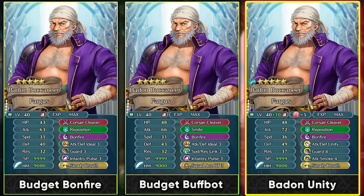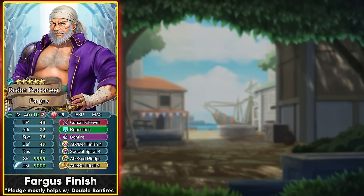If running Steady Breath in the sacred seal, the Pledge skill in slot C is easily one of the best options because it has great synergy with the Full Tempo effect. Running Attack Defense Finish 4 and Special Spiral 4 lets you get plus 10 true damage and healing from the Finish skill, which is good for keeping him healthy for the HP threshold of his weapon. If you're on a budget, you can run other slot C skills like Sturdy Surge from the divine codes. Attack Defense Finish works in both phases, and the Pledge skill helps you get double Bonfires in player phase, doing a lot of damage with damage reduction piercing and true damage.